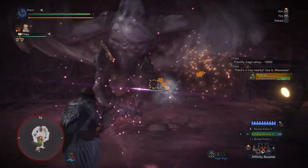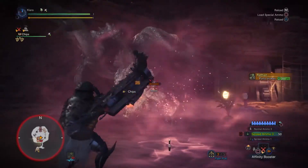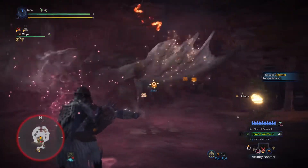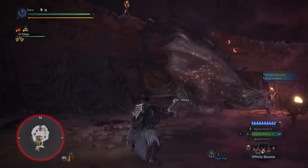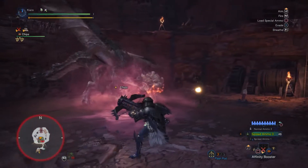I didn't take any attack power buffs or defense buffs or anything of that nature. I got Attack Up Medium from eating and that's it. The set does have Agitator — it's actually two points in it and it makes a huge difference. That is an extra three damage on every hit of each spread.